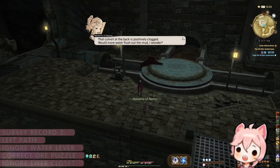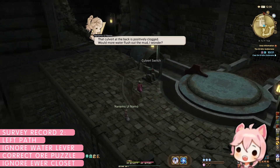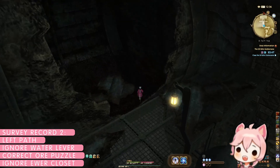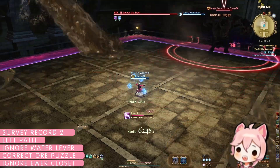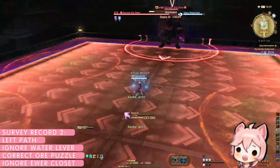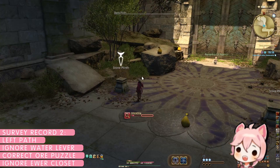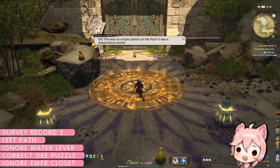For survey record two, 'Pride and Acceptance,' follow the same path as record one, except for a few key differences. Do not activate the water lever when Nanamo comments on it — instead run past it to the boss. This will add mud puddles to the boss encounter as well as a line knockback. After defeating the boss, place the same two ore sacs that we used for survey record one on their pedestals.